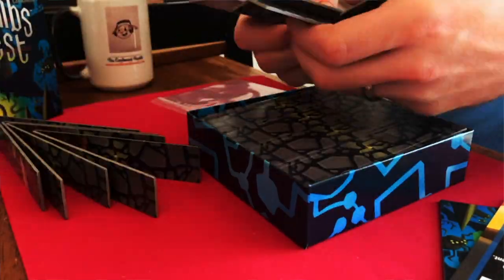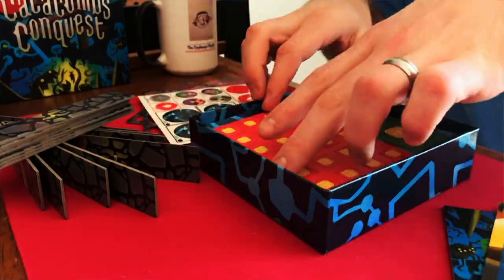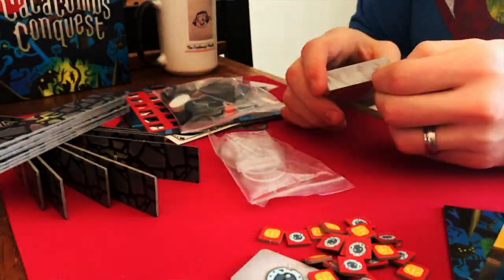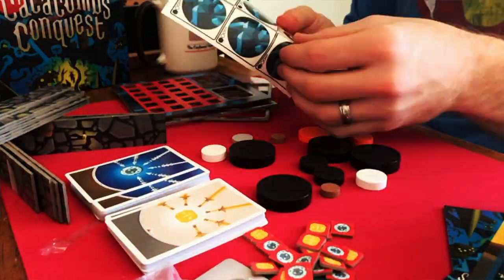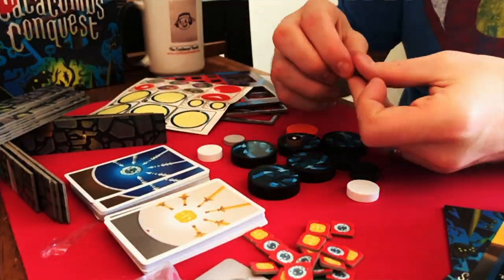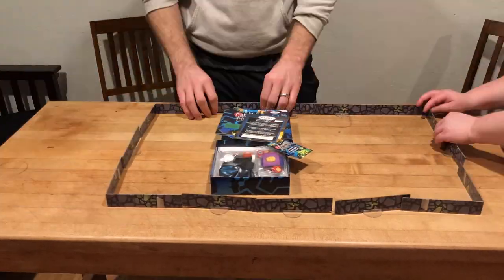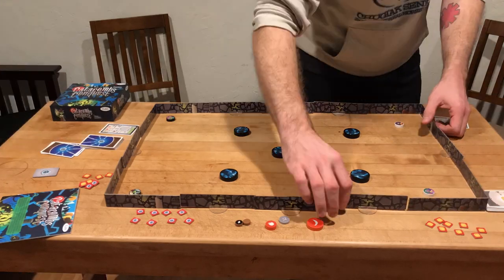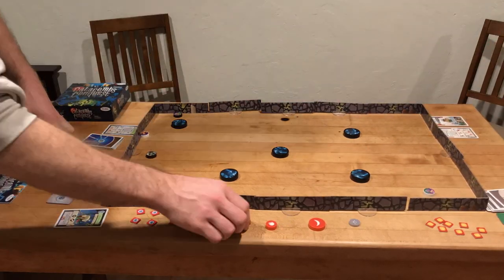At first glance, Conquest may appear to be a shrunken-down version of Catacombs. You set up walls, put up obstacles, and players exchange blows by flicking little wooden discs at each other, hoping to win by reducing the other team's health to zero. But that's where the games start to diverge. In Conquest, the game is played on a bare tabletop or standard-sized play mat, obstacles are not in fixed locations, and each team always has two combatants.